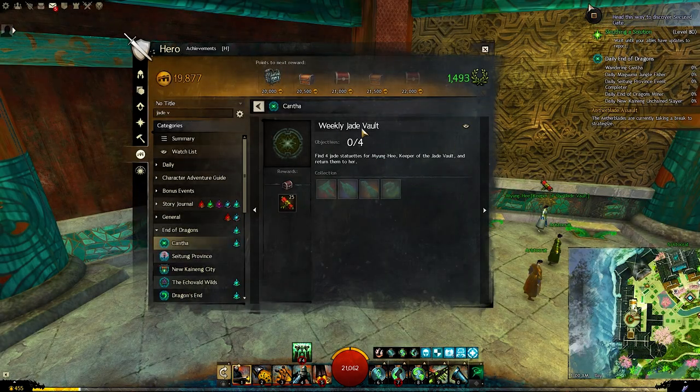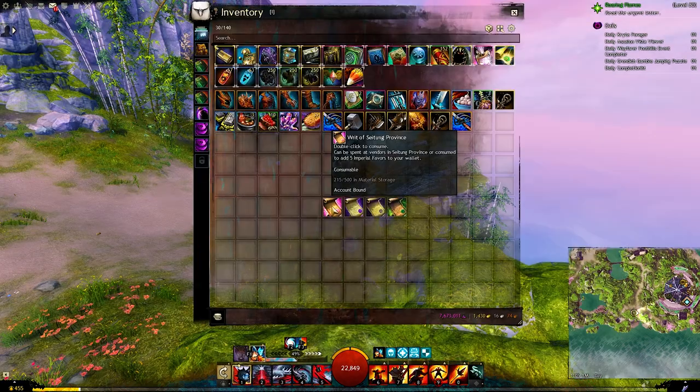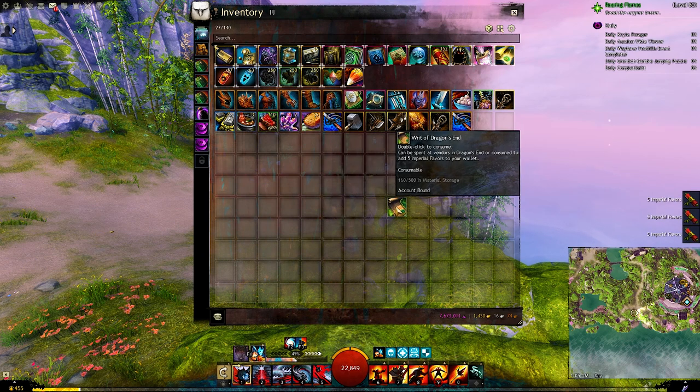Jade Vault Collection will give you Imperial Fever every time you finish it per week. And the last source is by consuming any of the End of Dragons Ritz — each one will give you 5 Imperial Fever.